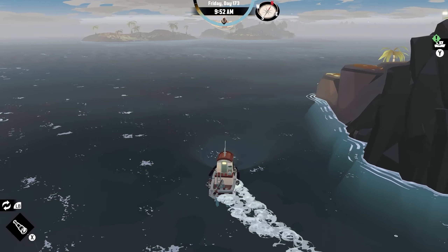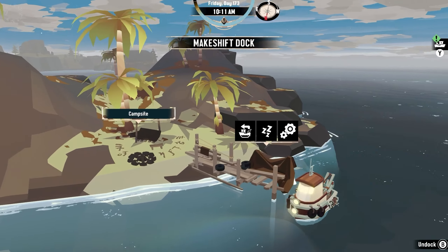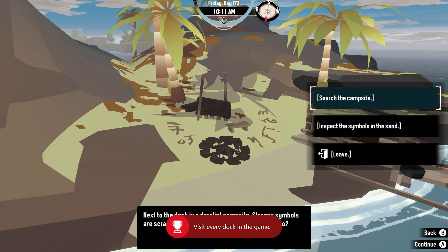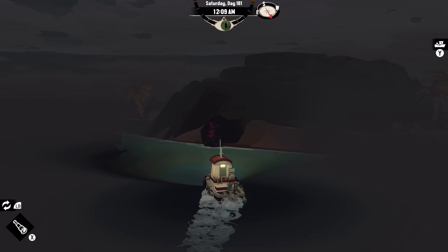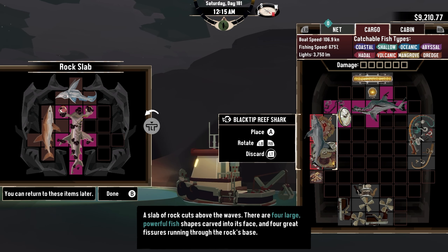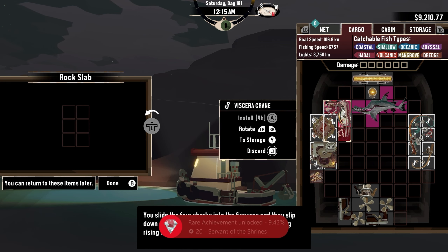Docks are super important within the world of Dredge, especially since when running away from things or just needing to catch your breath, docks are super important. After finding and sitting at every single dock, I was able to get the achievement, Safe Havens. There are a handful of fish shrines across each island that require a certain type of fish or crab. When placing the fish, completing the shrine would give me a unique item for fishing or catching crabs. Finding the last shrine required me to fill it with sharks. After completing the shrine, I got the achievement, Servant of the Shrines.